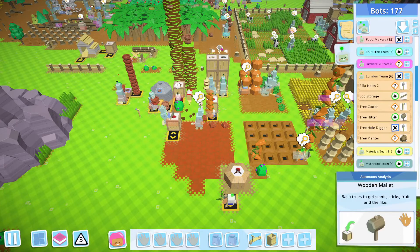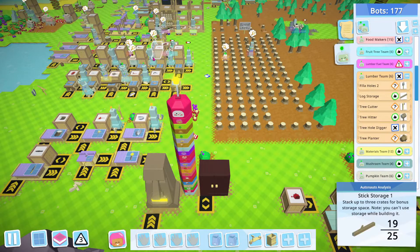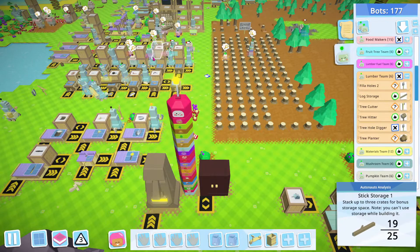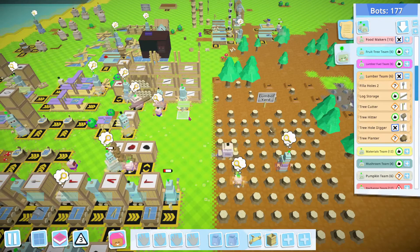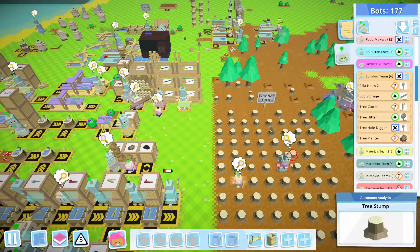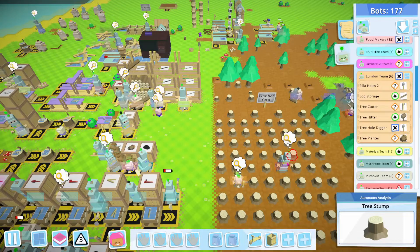There is a mallet right here, so I'm going to go ahead and pick that up and put it in the mallet box so someone can get mallets, because we're going to run out of sticks soon again. Everyone's good on this, but we're just not getting what we need over here. I wish there was an easier way to just hover over the bot - I just want to hover over this bot and see who he is and what he's doing.